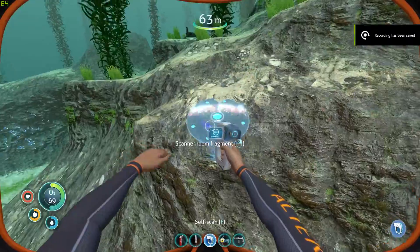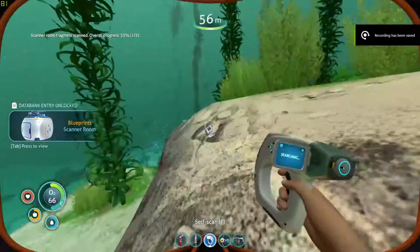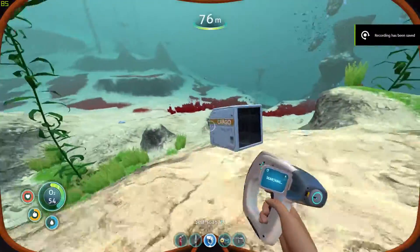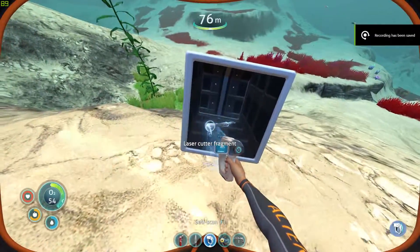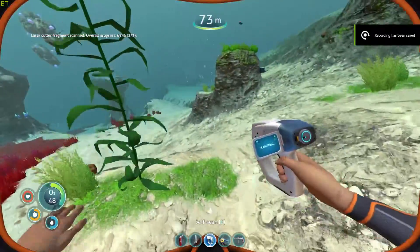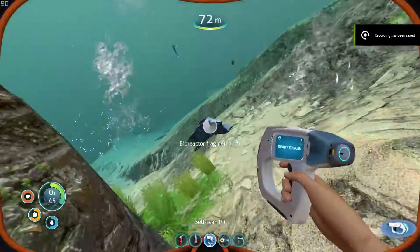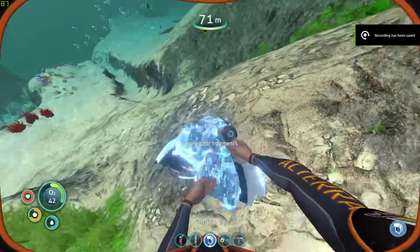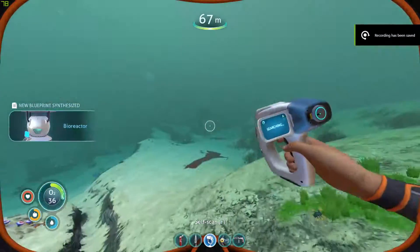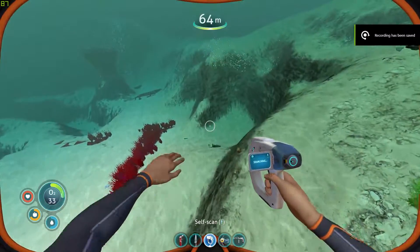I don't think I'll be using scanner rooms much because they seem to lag my game a lot. Integrating new PDA data. Alright, I can't have much space left in my inventory. What's here then? Yes! That's what's happening. I think I need another fragment after this, potentially. I'll have a look around. That's a bioreactor fragment. We've got enough of the sea moth now, and we've now got the bioreactor. I'll just have a look on the edges here, and then we'll head right back. I need some air.